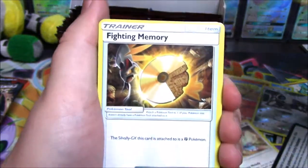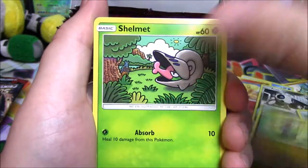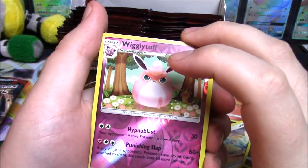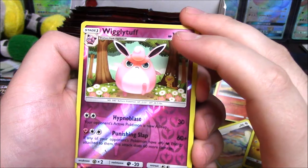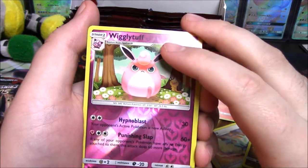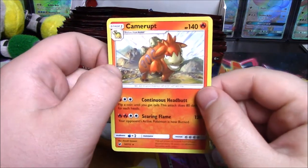Psychic Energy, Fighting Memory, Counter Energy, Accelgor, Gastly, Houndour, Stoutland, Jigglypuff, Snorunt, Wigglytuff. I'm honestly hoping for another dud — hear me out. If I get another dud, that's eight duds out of this box that I've removed, which means the other videos will be GX or Holo or better. So the more duds we get moved out early, the better. And it's a Cubone — yes! I've never been so happy to see a dud in my life. Thank you, Cubone!